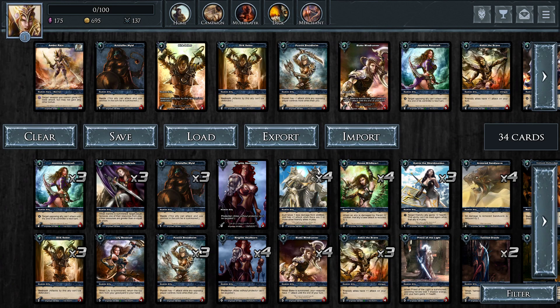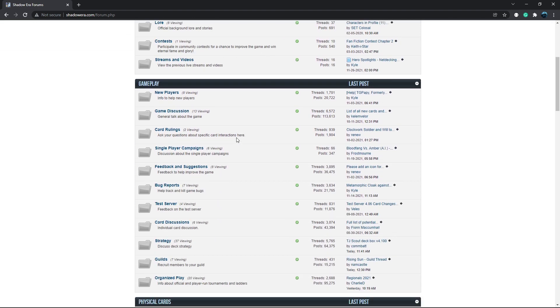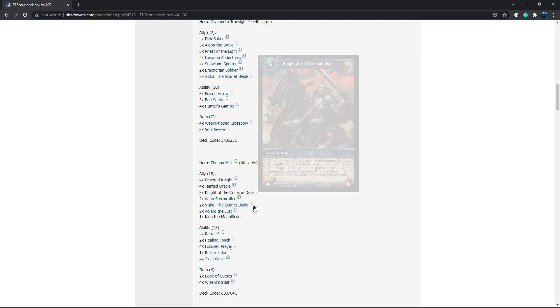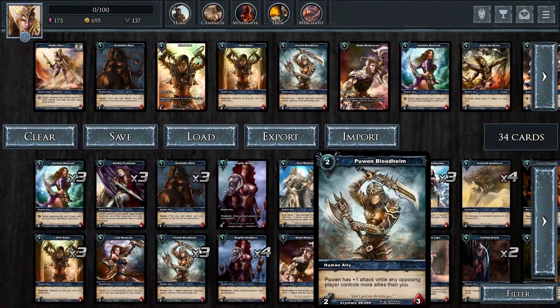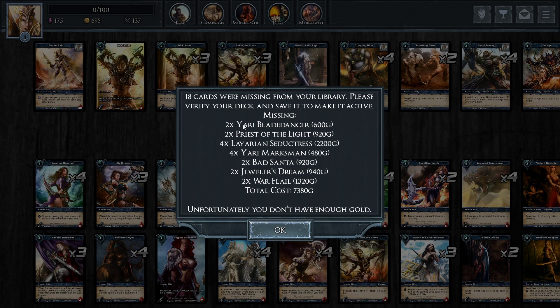I should also mention — if you go to shadowera.com, you can go to the forums. Just yesterday in the strategy section, TJ Scout posted all of his decks — Horus, Amber, a lot of good decks to try out. Special shout out to TJ Scout. I'm going to go back to the game, import, and paste the deck code. It's going to load the cards for the deck and then tell you any that are missing. In the new version, if you do have enough gold, you'll be able to buy it with one click. Wait a few days and you'll get this much improved interface.